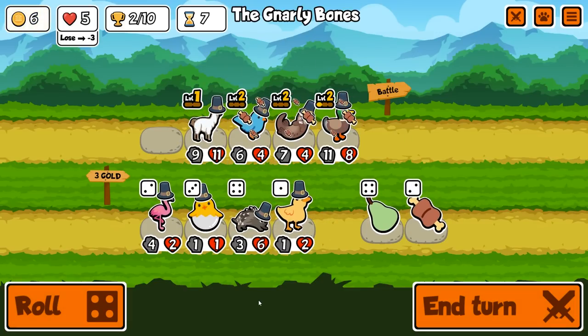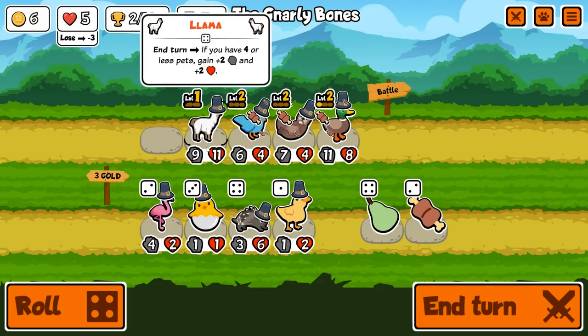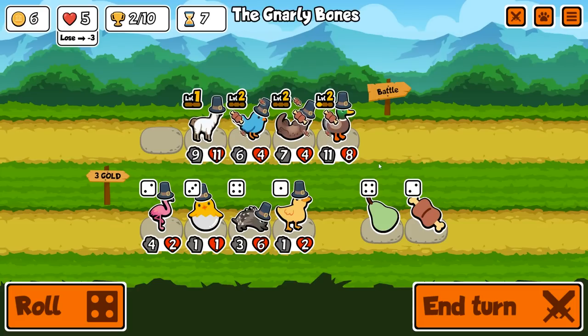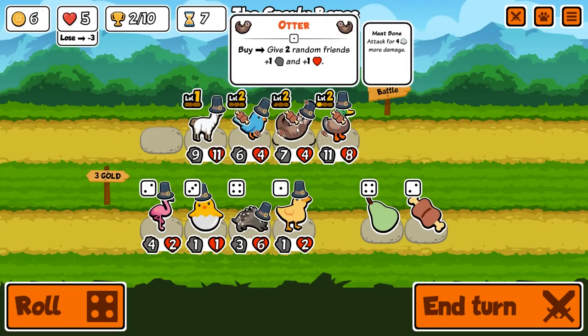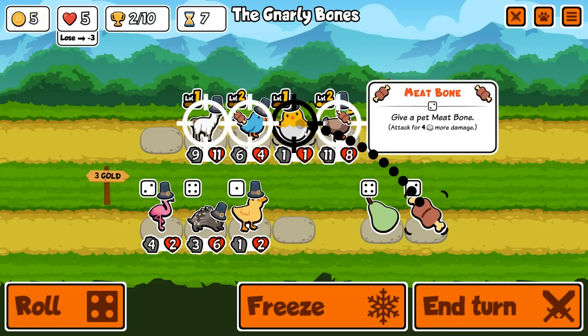The hatching chick — he would make this guy incredibly strong. The more I think about this, the more I don't want to feed this guy things. I'd rather feed the duck because we need that frontline. This is also where the hatching chick comes into play. Let's sell this guy, get the hatching chick, and give him a meat bone.